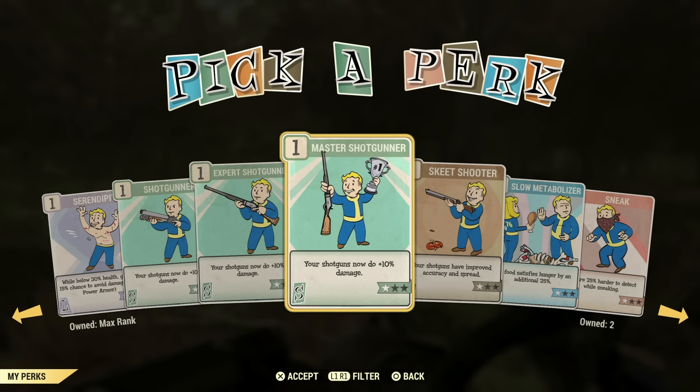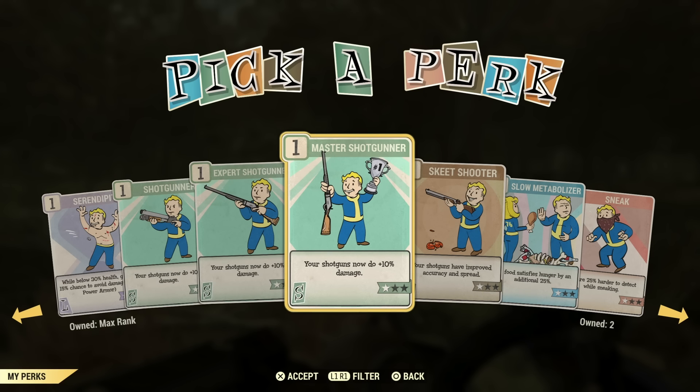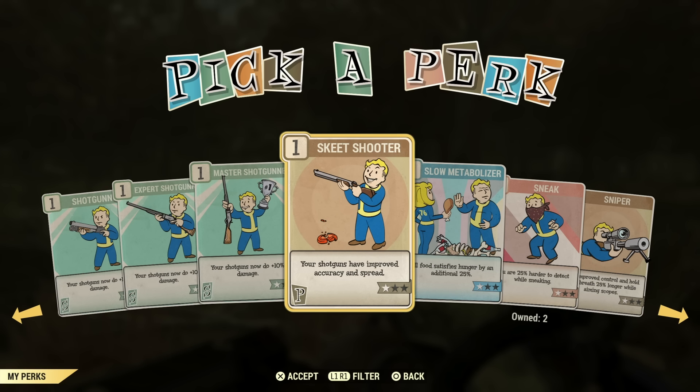Shotgunner is a build you'd have to dedicate nine perks towards. There is no semi-automatic or fully automatic shotgun perk cards — just Master Shotgunner, Expert Shotgunner, and regular Shotgunner. Skeet Shooter is another good one for shotguns — probably recommend it if you can fit it on there.